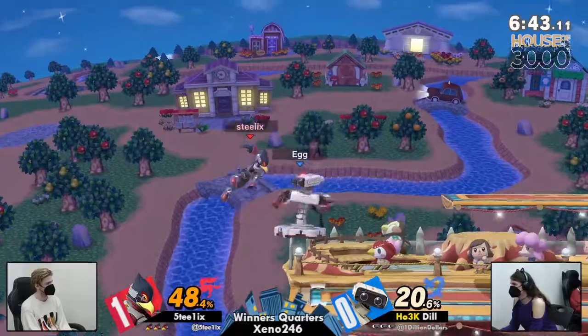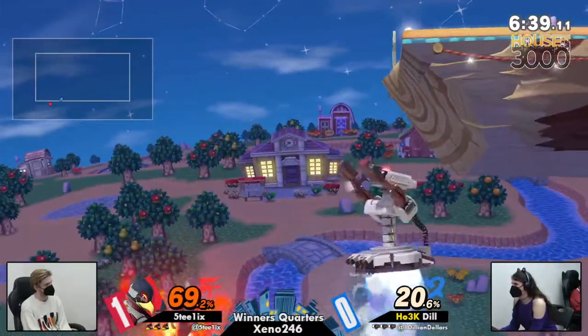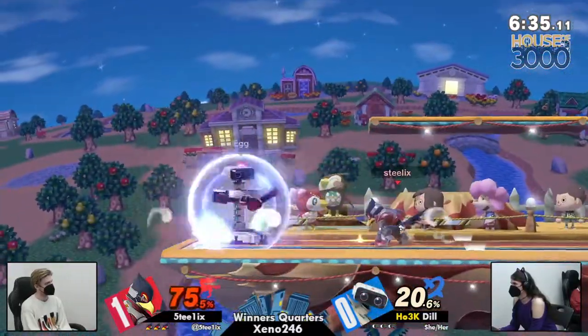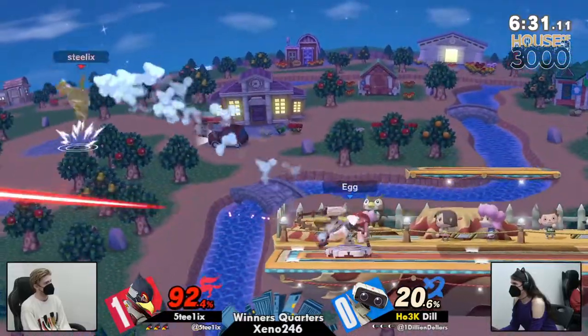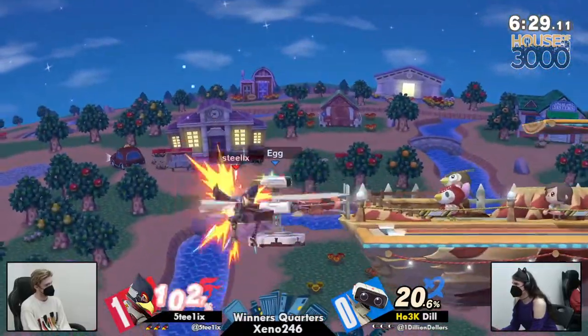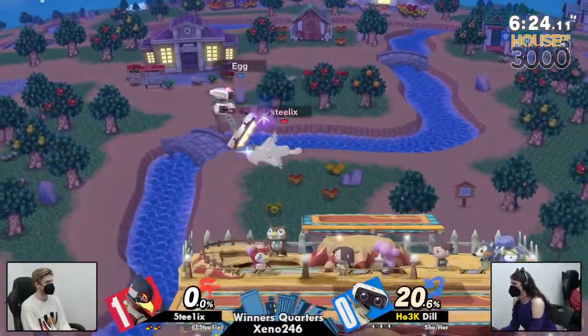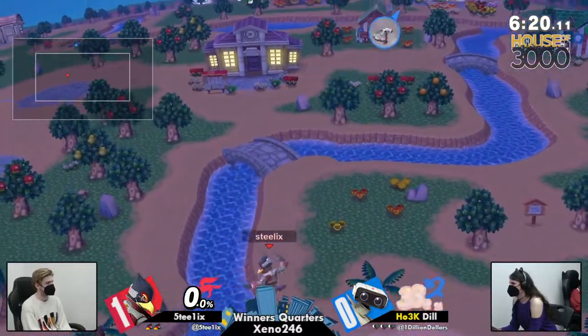Dill bringing things right back to Smashville. Steelix with another lease on life — Dill has to work that much harder to find this first kill. Trying to pepper away, goes for it again — able to get the early tilt off of that arm rotor to catch the Phantasm at the ledge, and then just finish out the hit. That's what you want to see if you're a ROB player: force them off stage, get them to recover in one of exactly two angles, catch that angle, and they're dead at 10.